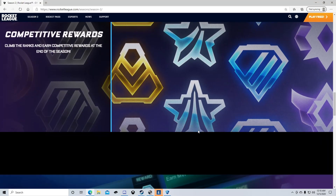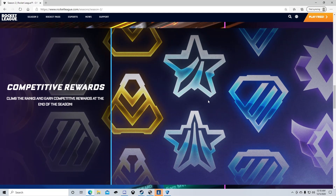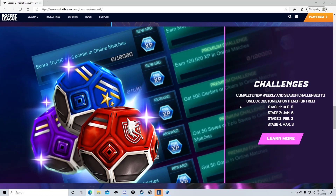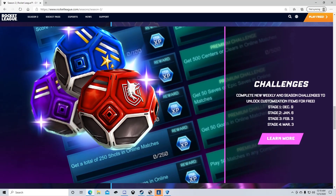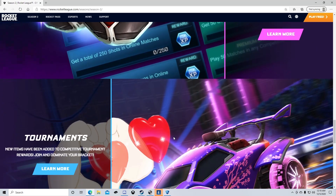We've got player anthems, competitive rewards — though they're not showing those yet — and challenges. I've seen some speculation about an exotic and black market drop from challenges, though I'm not sure why they'd do that since the import drop technically already has a chance at those. Would be really cool to have those guaranteed though. The challenge stages run from December all the way through March — a month per stage, which is significantly longer than last season where we only had about two weeks per stage.